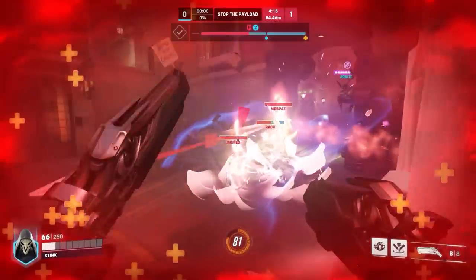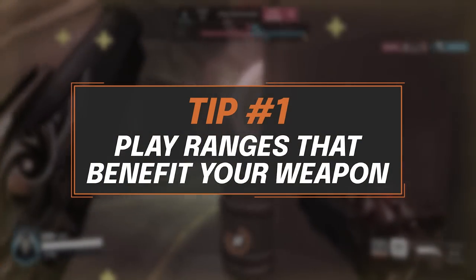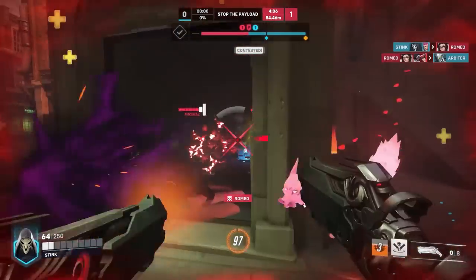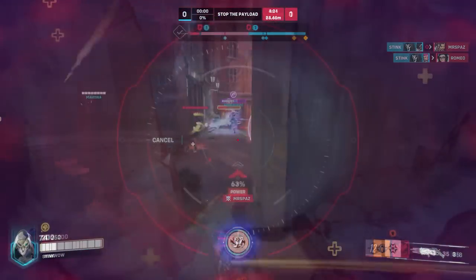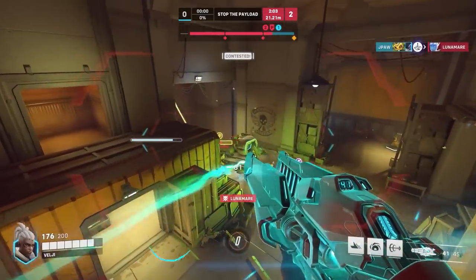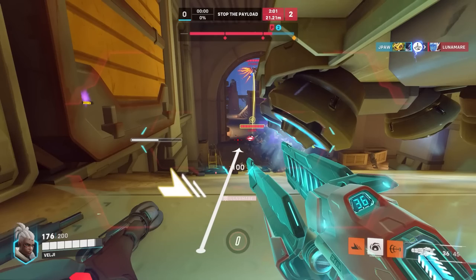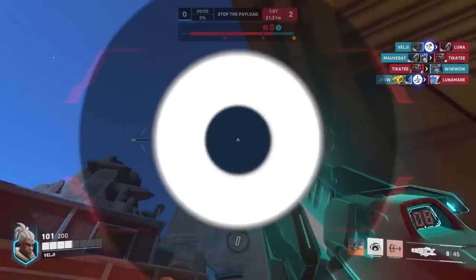Now let's get started. Let's talk about positioning. My first tip is to play ranges that benefit your weapon. Overwatch is filled with a diverse cast of heroes with different strengths and weaknesses. Understand which ranges benefit your hero choice the most and try to keep your enemies at that range for as long as possible. You won't get much done with a sniper rifle at melee range, and you probably won't be finding many kills with shotguns across the map. Instead of only thinking about what targets you want to shoot, try thinking about what positions you can shoot comfortably from.